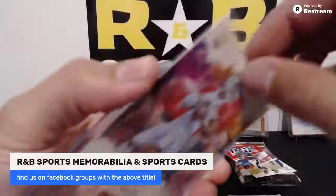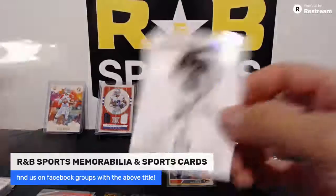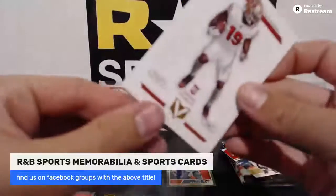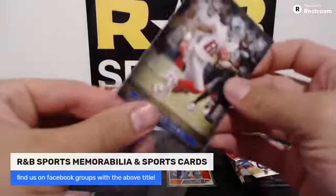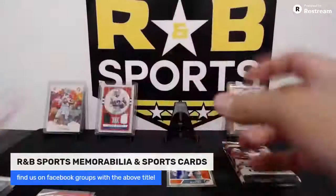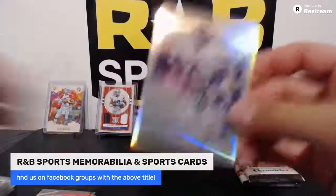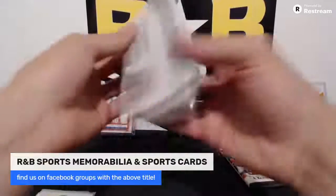A nice little Kyler Murray Gridiron right there — beautiful. You are having a nice little box here so far Graham, still two packs left and one more auto. Miles Sanders 17 of 99 Vertex — absolutely gorgeous cards, the boat. Mr. Slayton, Donovan McNab, Dan the Man. And these Opti-Chrome actually fetch a pretty penny too — little Simba Haskins.